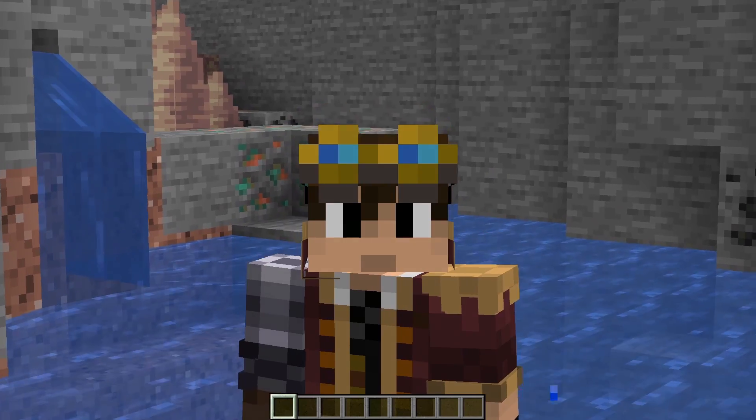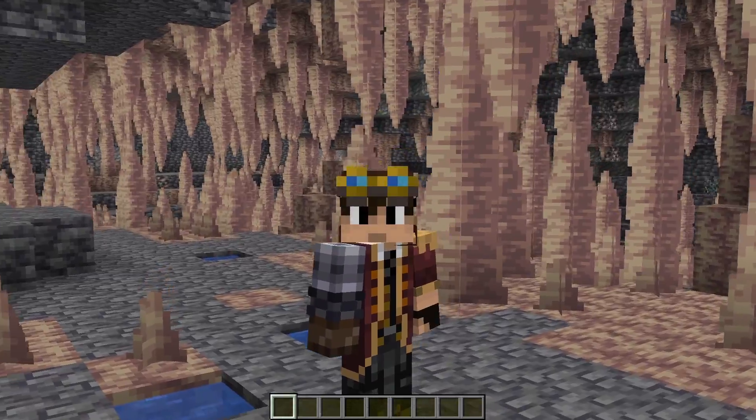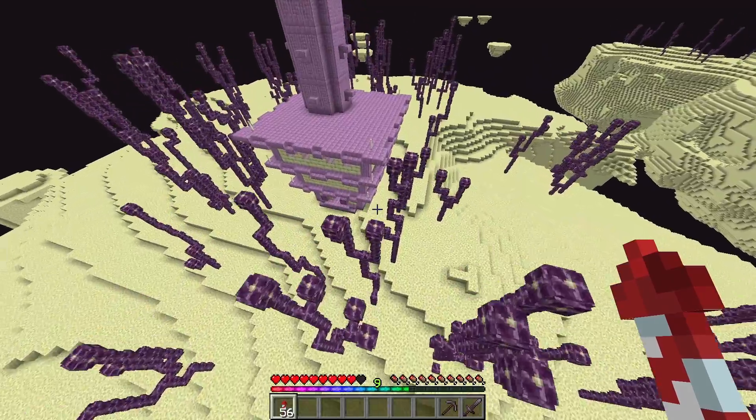Next, we have shulkers. We don't actually have to do anything to the shulkers to prevent them from despawning, and they count to the mob cap, so they would also be a good candidate for a mob switch. The only real downside is getting them from the End, but if you have decent gear and equipment, that shouldn't be too difficult.